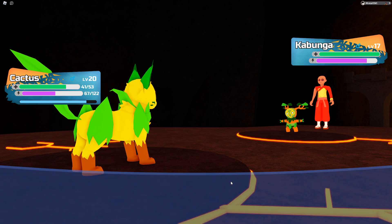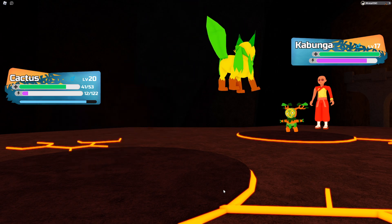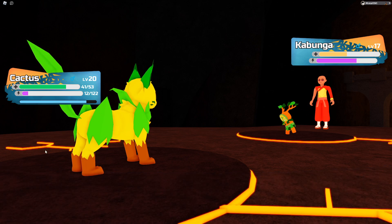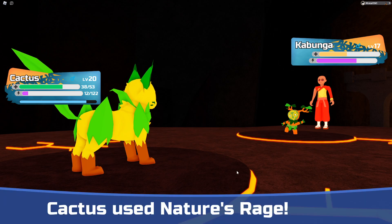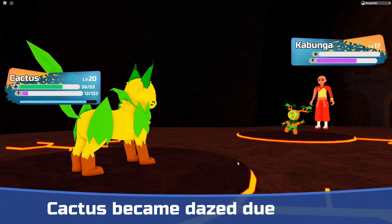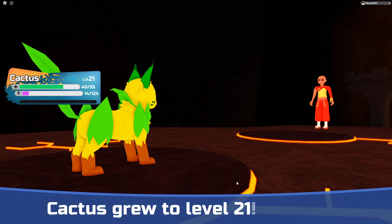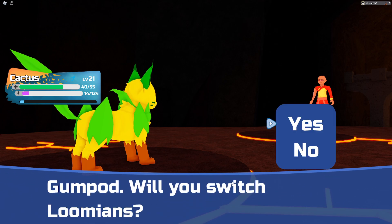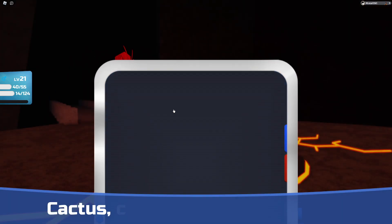Stupid thing — dodge! Dead man, not cool. I think I'm gonna swap out Cactus. This plant type against fire is not a good combo. 200 XP, nice! Cactus is level 21. I'm not sure what a Gunpod is — I think that's a bug-type.